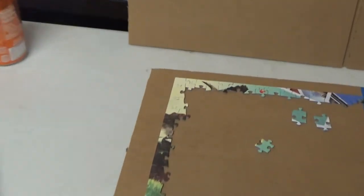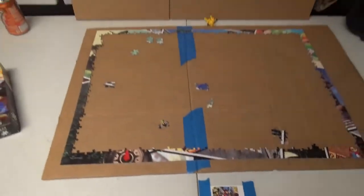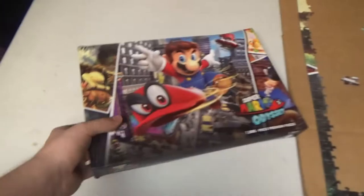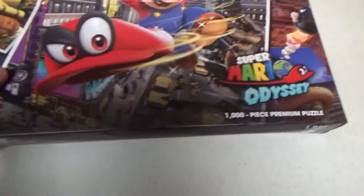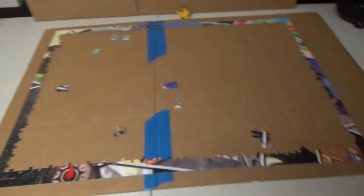I got the border done, as you can see. The border is all done. Don't mind this blue tape — this is just here to cover up the indent in the cardboard. Got my little paper. This is so small. I don't know, this sucks looking at the small paper for this big puzzle. And this box sucks because it just doesn't — you see that cab right there? It just doesn't even show that white line down there. This box kind of sucks, to be honest.